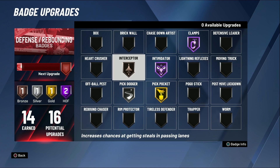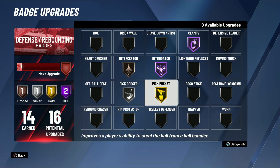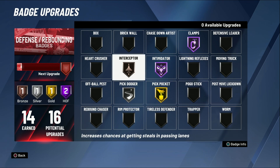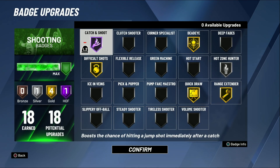Intercept I got on bronze - I'm going to put that up one more probably once I get the next upgrade. I have pick dodger at silver and pick pocket at gold. Another badge I was really thinking about getting was defensive leader. I actually tried it on a different test build playing against the Golden State Warriors - it was okay. In this game you actually want to be good on defense. I know the shooting isn't as accurate as most people want it to be, but there's still a lot of contested shots that go in sometimes.